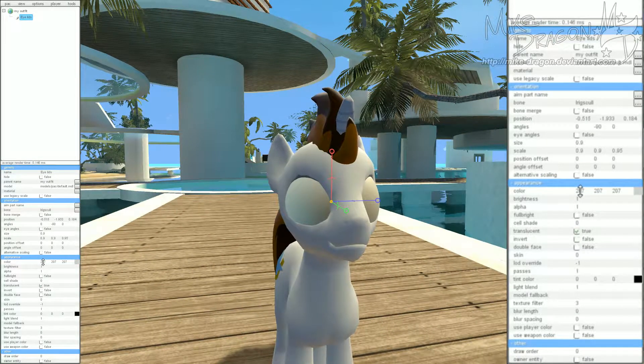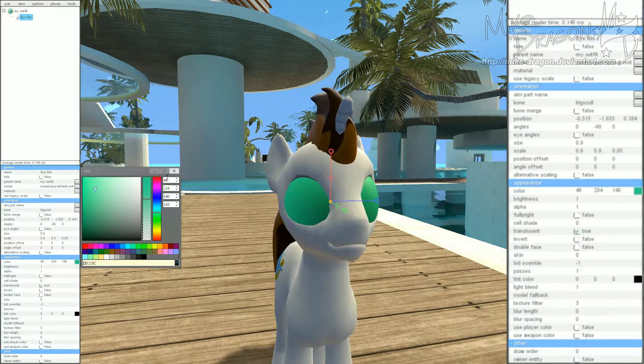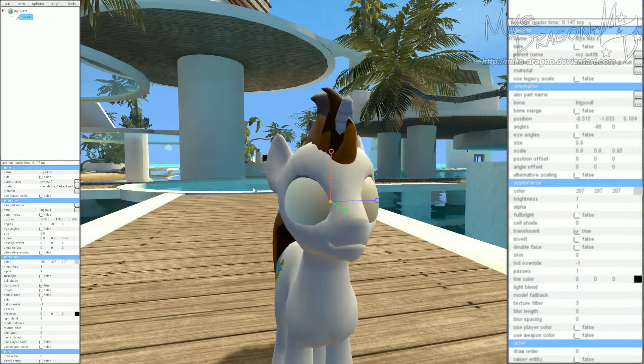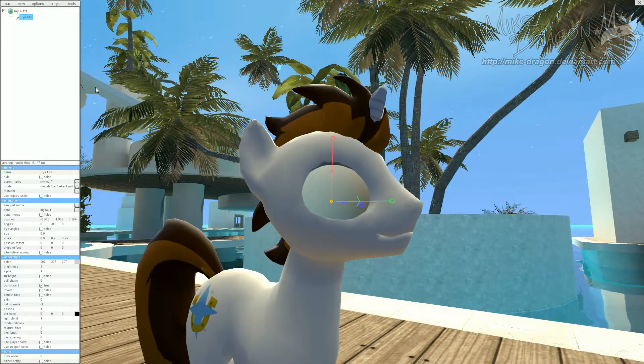In the color selector, you can manually type in the RGB values, or you can pick them by dragging the sliders around to find the color that better suits your character, or you can manually type in the CMYK values down here. Let me fix this back to 207, 207, 207, which is my character's color. Alright, and I believe we are done with the eyelids — it's just going to be the ball model.